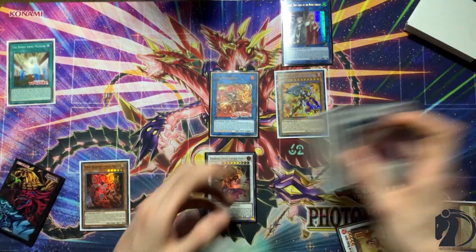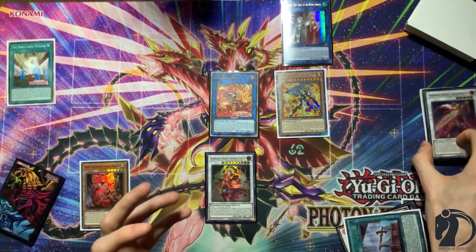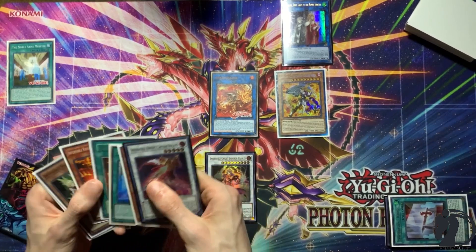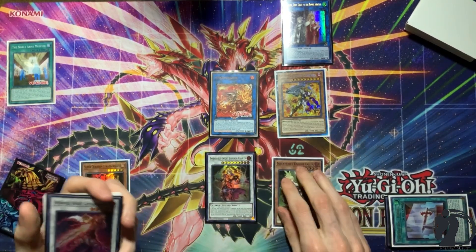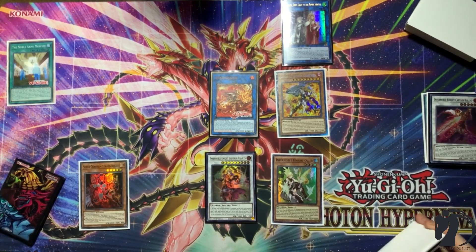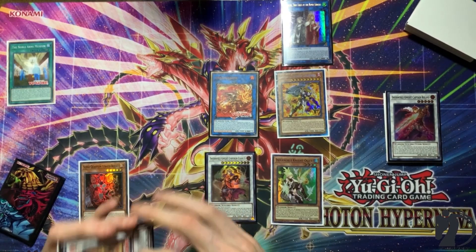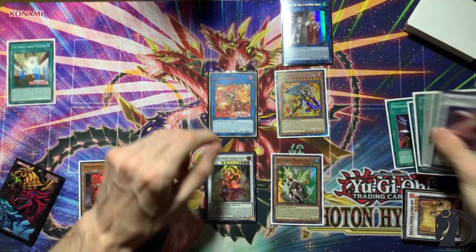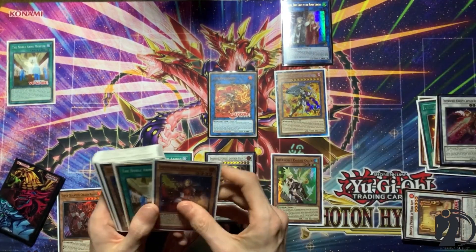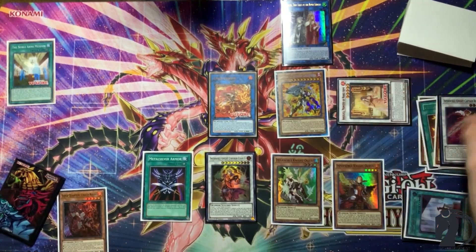Charlemagne equips Charles. Then we Special Summon Geerfreed by banishing an Equip Spell — we'll banish the Durandal here. Then use Ogier from the Graveyard — since you held off on using him — to equip to Charles. Proceed to the End Phase. Since Roland was not Synchro Summoned, it doesn't get its effect, but you'll be able to resolve Angelica and Charlemagne. Charlemagne equips Metal Silver Armor and grabs Oliver from the deck, and in the End Phase, Angelica comes back out.